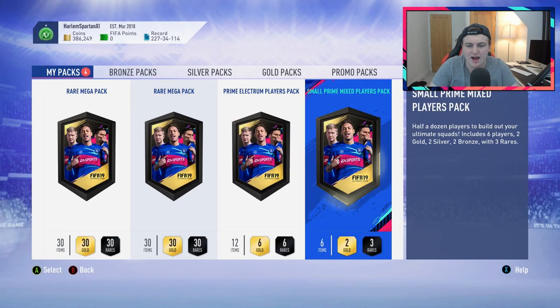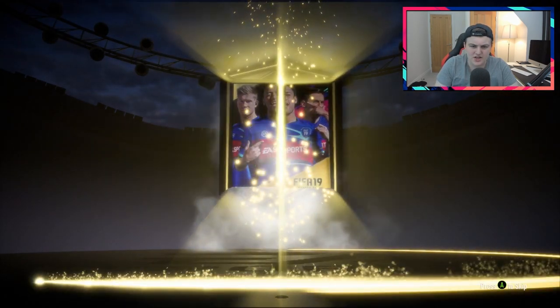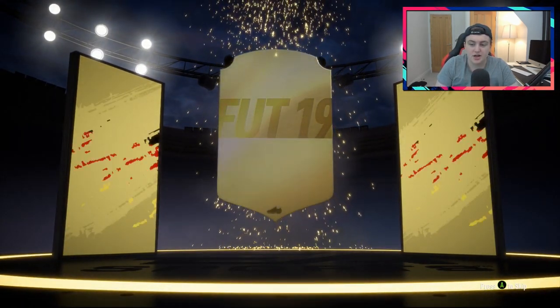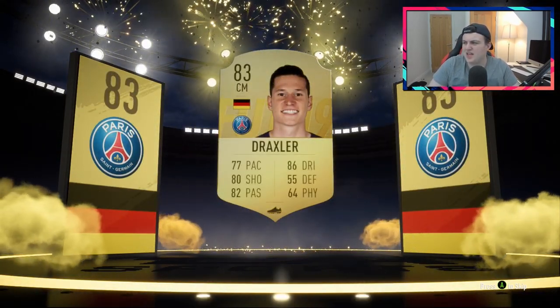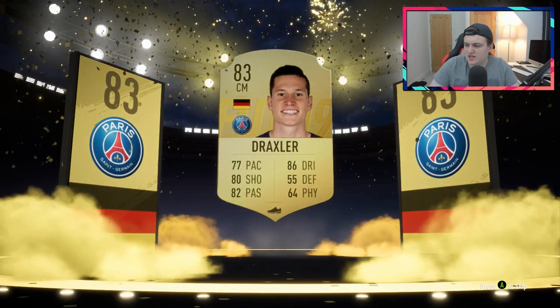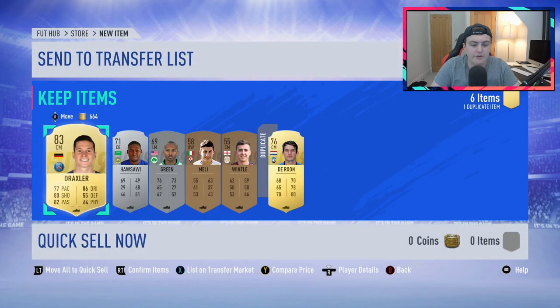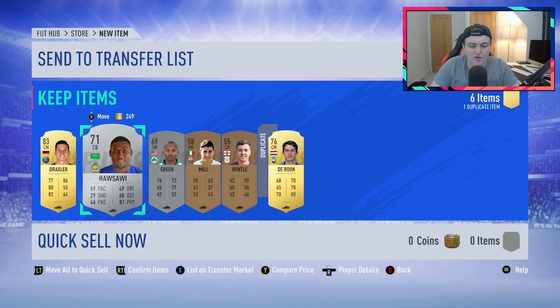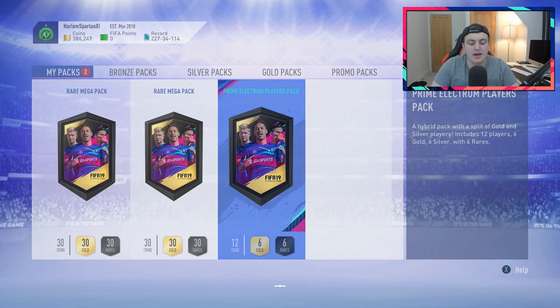Let's go with the small prime mixed players pack, because you never know — it could be decent, probably won't be, but it could be. It's going to be a ball drop actually — a German centre mid, it's going to be Draxler. I don't think Draxler holds any kind of value at all, but I'll quickly check. He goes for 4,000 coins — it's a free 4k essentially. We'll store him to the transfer list and go into the prime election players pack.